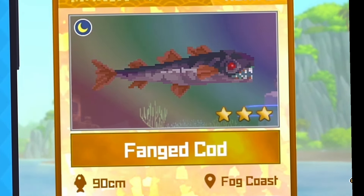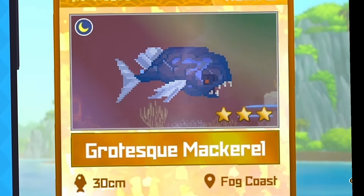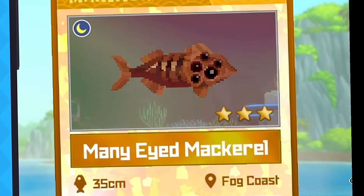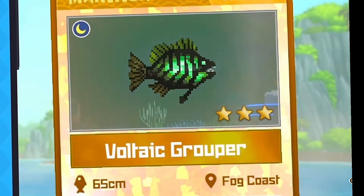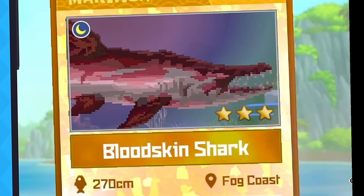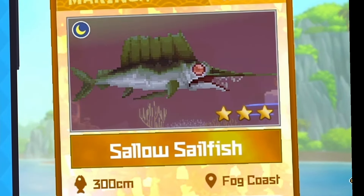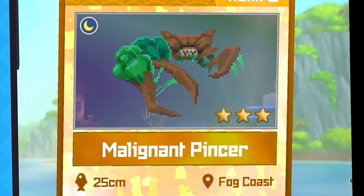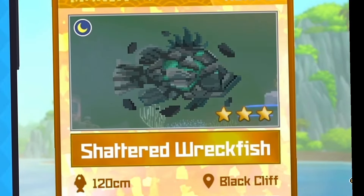Moving on to the Aberrations, we have the fanged cod, the three-headed cod, the grotesque mackerel, the many-eyed mackerel, the tusk grouper, the voltaic grouper, the barbed eel, the host eel, the blood-skin shark, the sallow sailfish, the cerebral crab, the malignant pinsub, the scouring boss, and the gnashing purge.